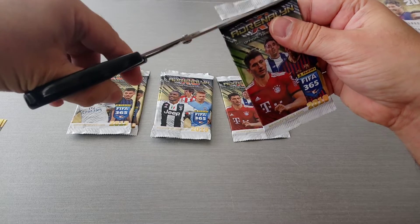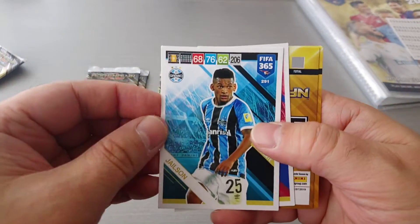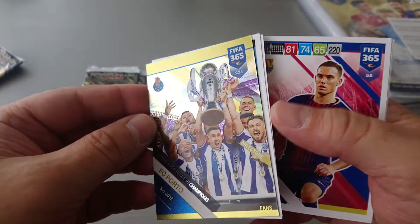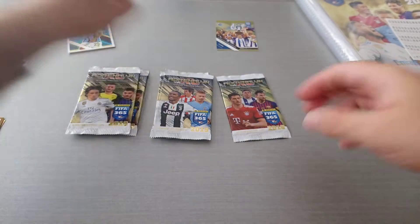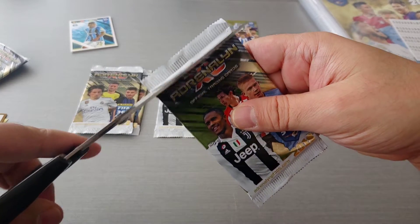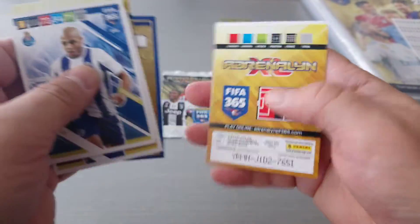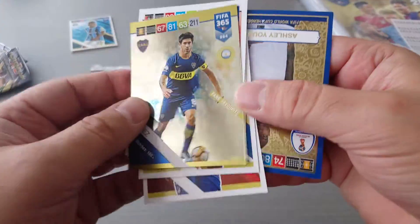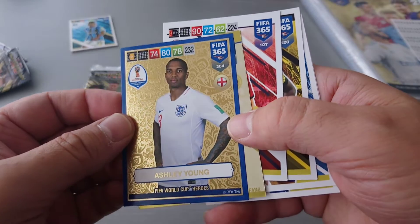Let's get ripping, hopefully we can pull a rare card out of the slot. We didn't manage to do that in the first one. Jason Gremio, here's a Leo Messi, Porto, 28 times Portuguese Champions milestone, Vimalin — base card of course — Gullam and Kagawa. Brahimi, Porto, Corea, Atletico Madrid, Hummels and Akanji — special cards. Fans favourite: Pablo Perez for Boca Juniors. And we get Ashley Young for England, FIFA World Cup Heroes.